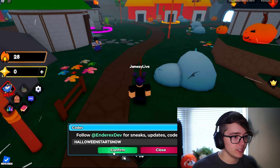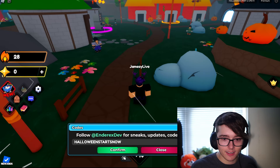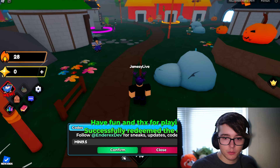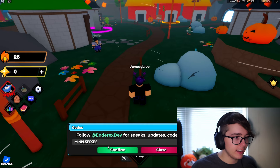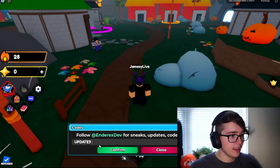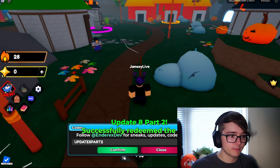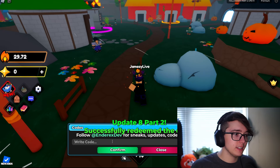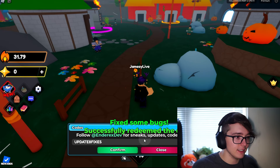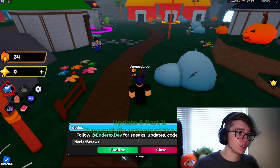The next code we have here is 'halloween starts now' — of course, boo, scary season starts today. The next one we have here is 'mini 9.5', then we have the code 'mini 9.5 fixes'. Next code we have here is 'update 8.6 fixes', and then we have the code 'nerf screws'.